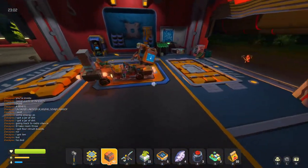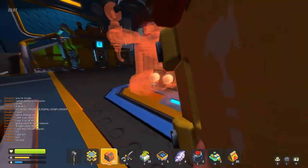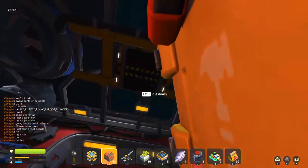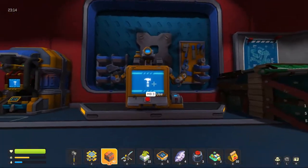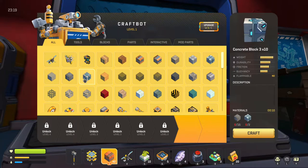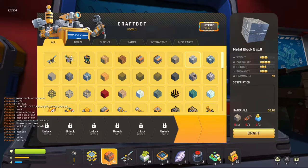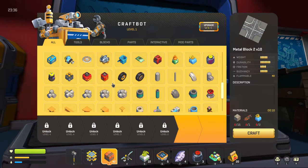Oh damn, holy crap. It's heavy — yeah, no kidding. Place it right here. Check him out. Dang. Check out all these different kinds of blocks. We gotta refine scrap metal into metal blocks.